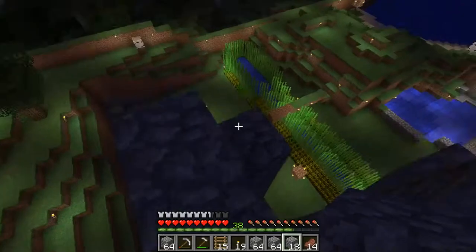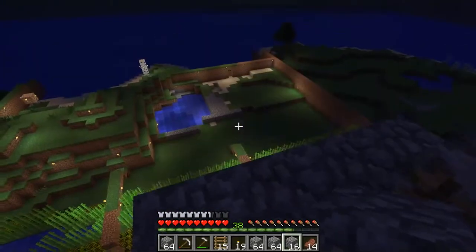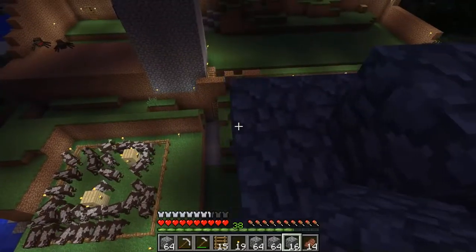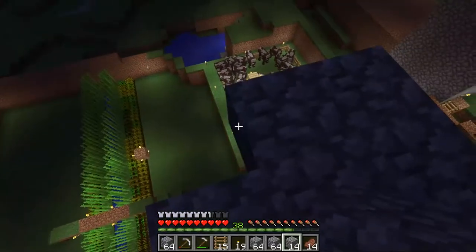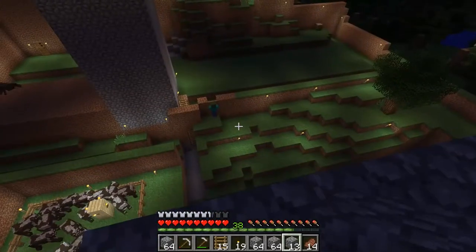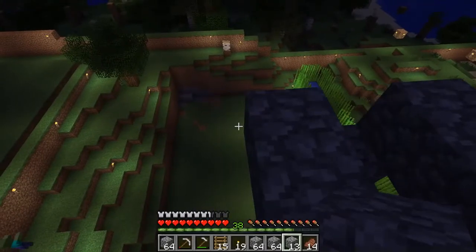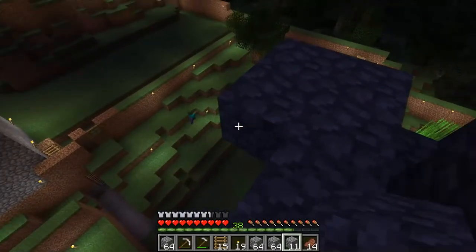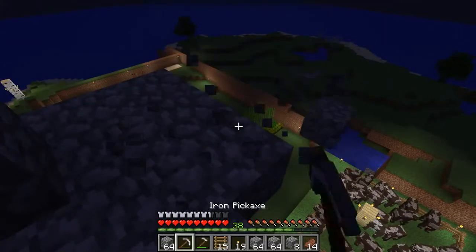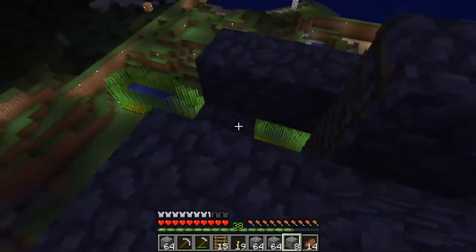Spiders will still bother me because they are able to jump, but other creatures won't bother me that much. You will have to build torches around the house because in that way they will not be able to spawn around the perimeter. Here is a zombie — I think I didn't build a torch there, so he spawned somewhere in my perimeter.